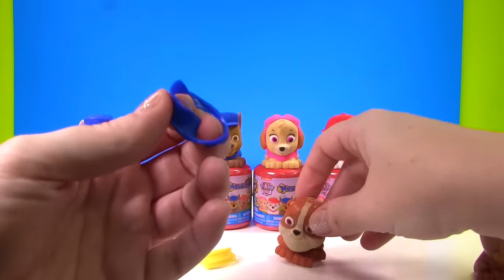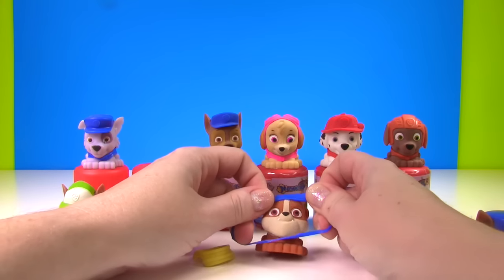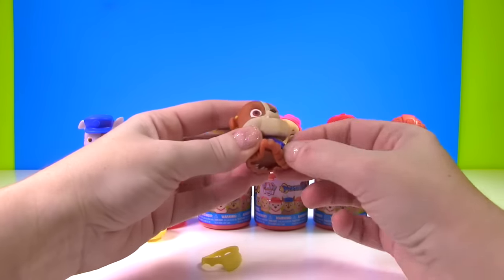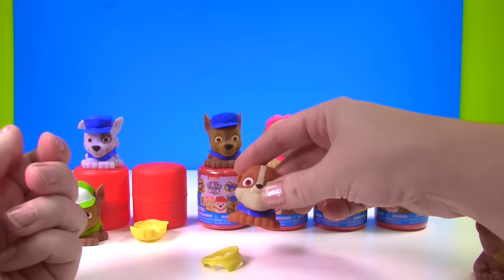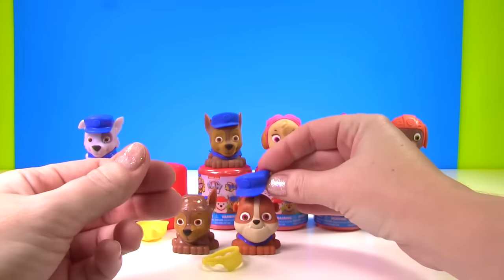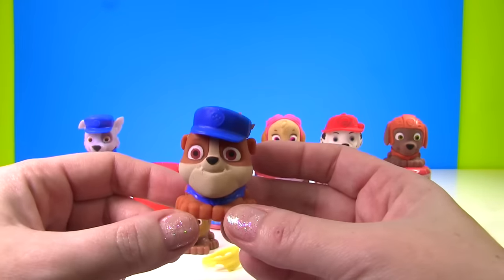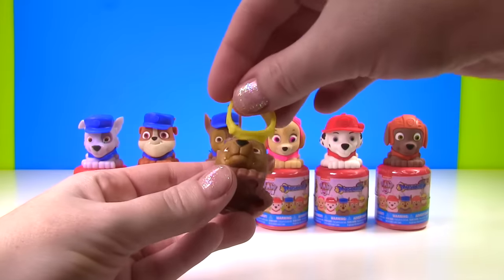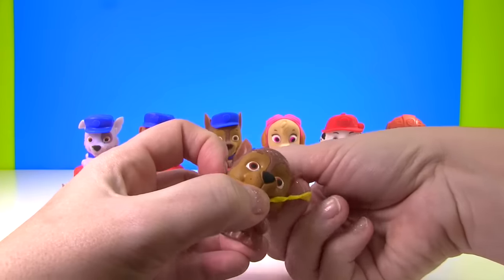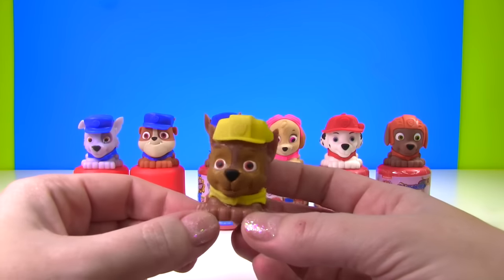We'll first take off Chase's vest and pop it right on Rubble. I sometimes accidentally call Rubble Rocky — it's so crazy, and I love Rubble, I think he's so cute. So if you hear me accidentally call him Rocky, sorry about that. So Rubble now has Chase's vest on. Here's Chase's hat — let's go ahead and put it on Rubble on the double. Look how cute little Rubble is in blue! And now Chase has Rubble's hat on. Chase looks good in yellow.